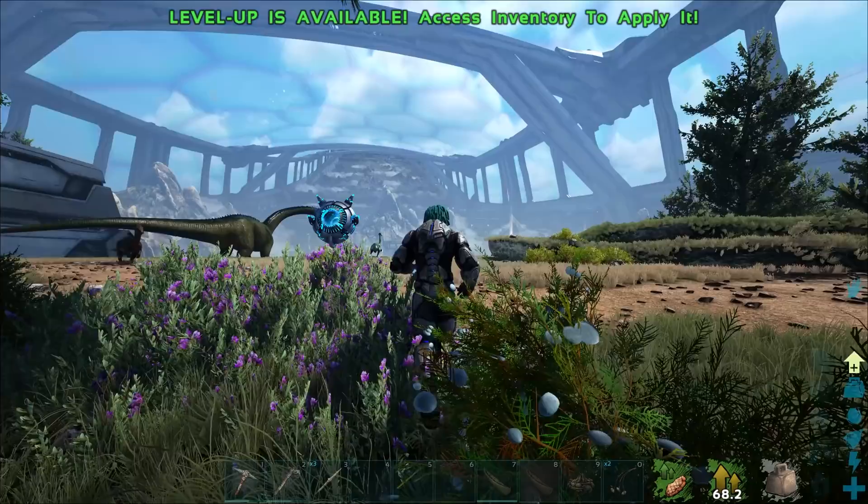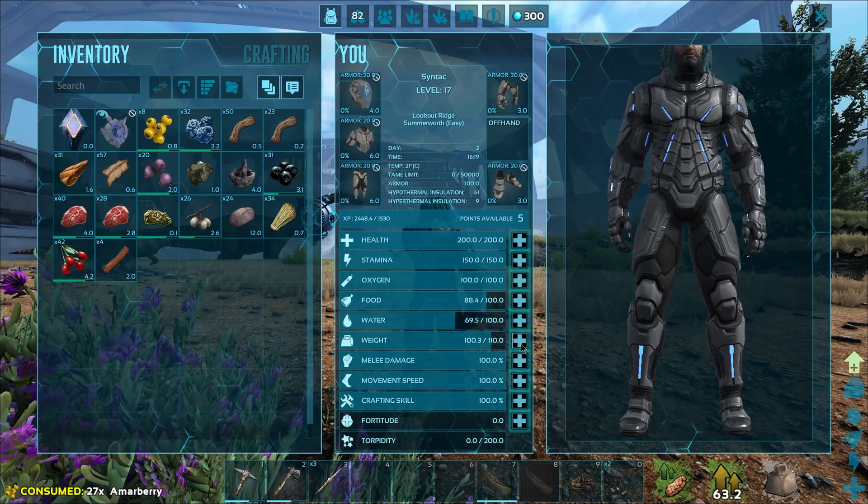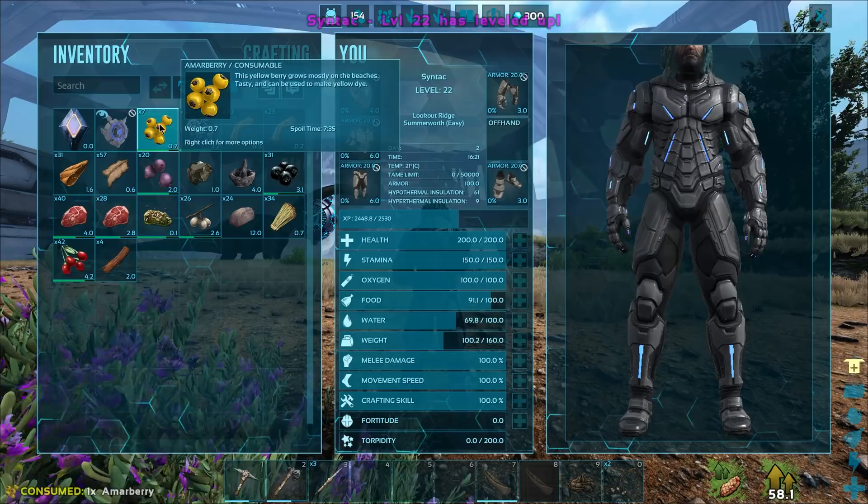It's kind of like a portable raft because you can actually pick it back up. It's not going to be as good as a raft because you can't place things on it, but I still think that's pretty cool. Storage reduces spoil timers — wow, that sounds interesting. It actually doesn't weigh very much either — only 15.